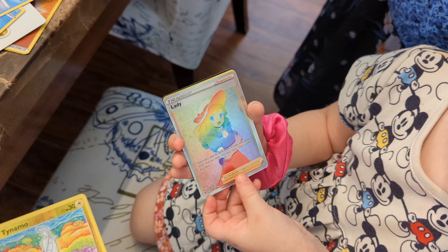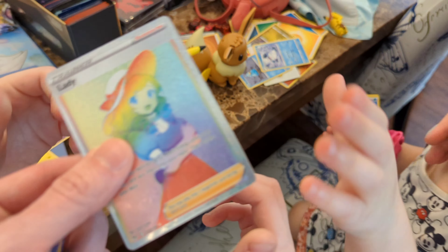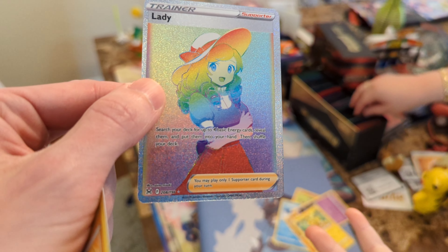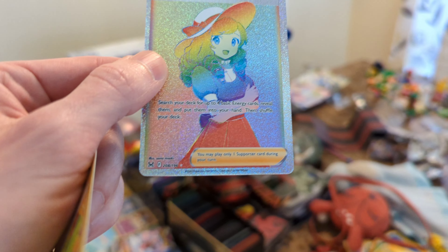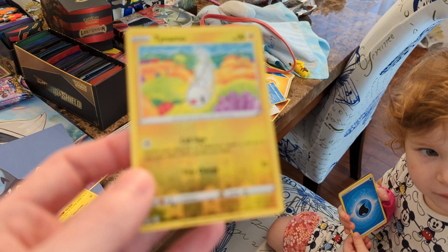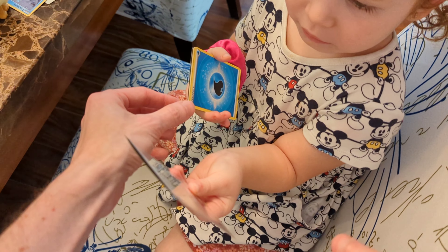Oh! What? Oh my god! No way! Yay! She gets a Rainbow Rare Lady. She's a lady. Ella, we've got to put it in a sleeve, baby girl. It's a Rainbow Rare. Look at that. You want to look at it? A tiny mole. You can't keep it, I have to put it in the binder, okay? Reverse Hollow. But you can look at it.